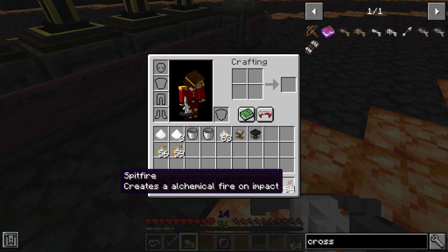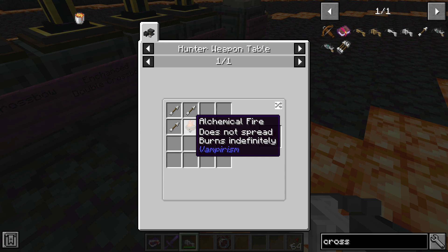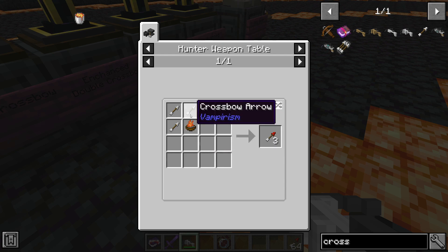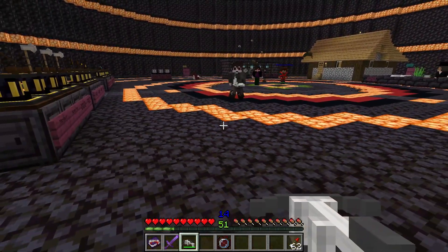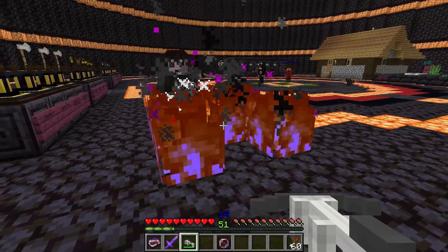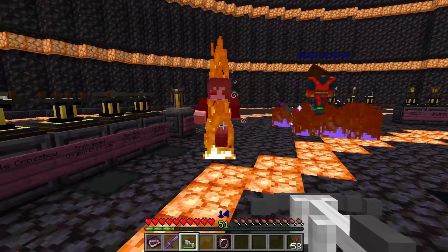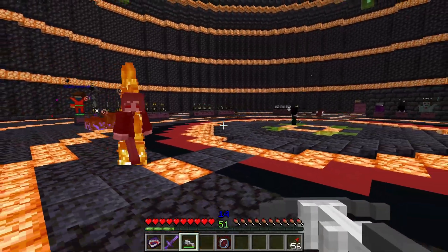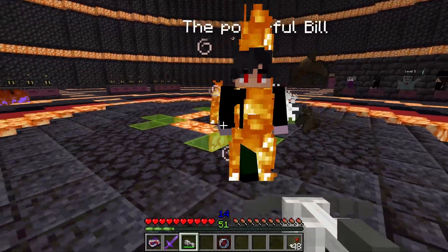Here we have the spitfire arrows. To craft them, you need one alchemical fire — which does not burn and does not spread — and three crossbow arrows to make three spitfire arrows. The alchemical fire causes a permanent fire. It's currently not working in the mod, and I told the creator and he's going to fix it. But if you shoot the vampire, it'll set him on fire for a while and he'll start suffering. I made the mistake of spawning in too many — Jonathan, you handle this one.